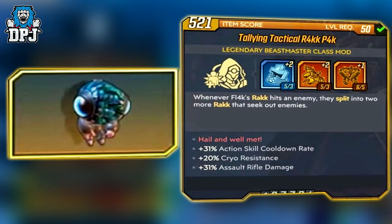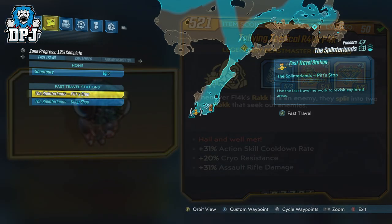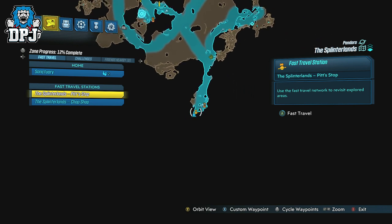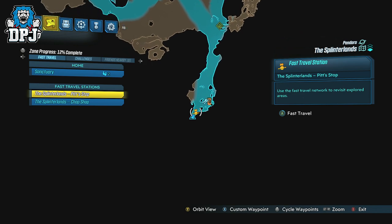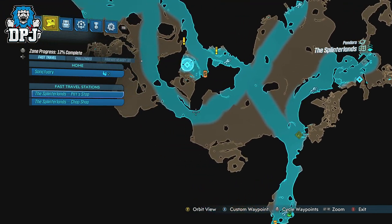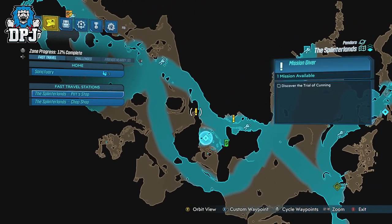Then we have Fl4k's class mod called the Fl4k Pack. This is also known to drop from three places: the Tink of Cunning, who is found within a mission — the Trial of Cunning. He is an optional Proving Grounds boss. The location of where this mission shows up, if you haven't done it already, can be seen on screen now within the Splinterlands area on Pandora. The Fl4k class mod also drops from Valkyrie and Wotan.